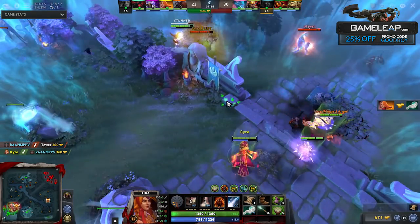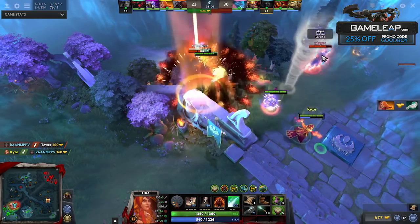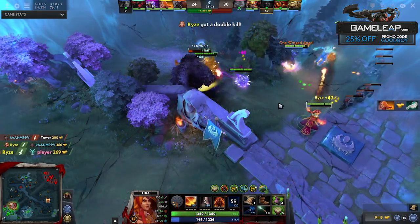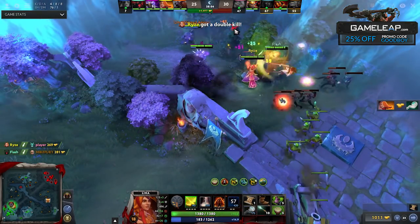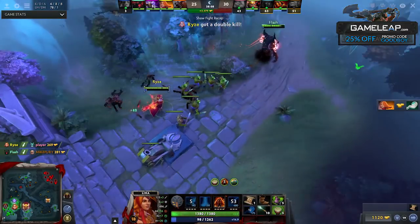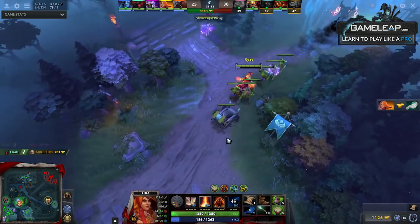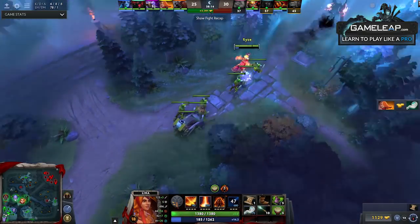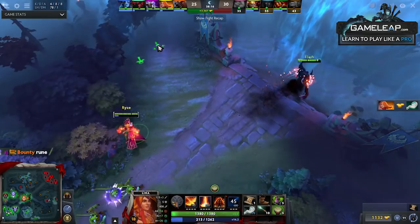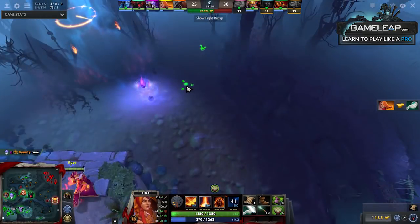Light Strike Array does have a fairly short cast range. It's not the worst, but it's also not the best. It is AoE so it's not too bad in general, but keep in mind you will have to come a lot closer than you'd like to cast this spell. Once you get the talent at level 10 for cast range, it gets a lot easier to hit these stuns, but especially at levels 1 to 9, it does have a fairly short cast range and you'll have to come pretty close.